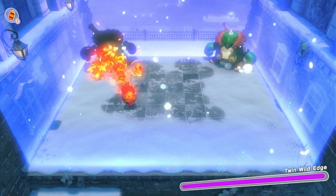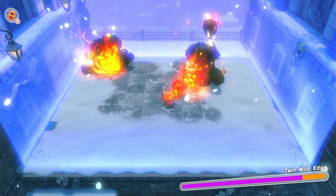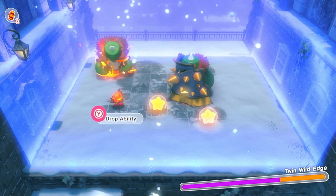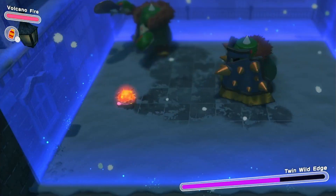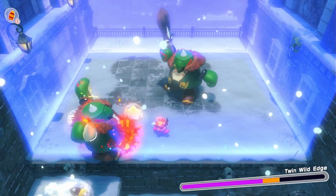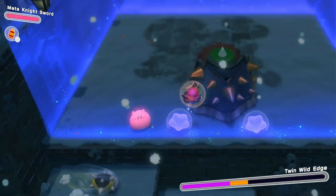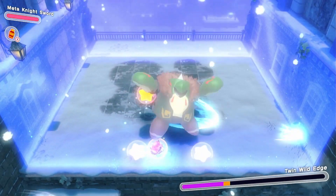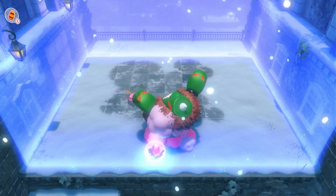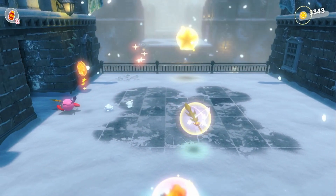The warp star takes us to the upper level of the bridge where we fight two bosses — now this is gonna be fun! I thought that was dead, I thought he was done. Let's just turn him on fire, have the fire take him out, eat the sword, and use the Meta Knight sword to take him out — one, two, three!